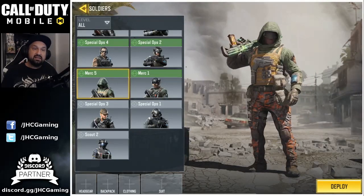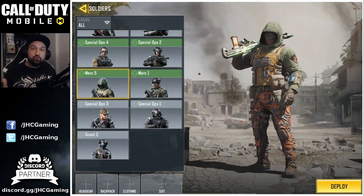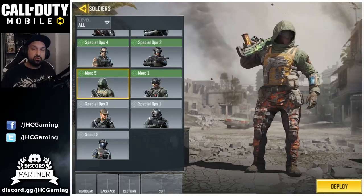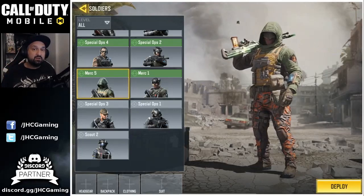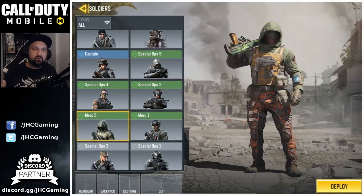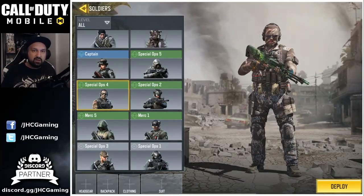The last one is one of my favorites — Merc 5. Merc 5 was also in crates not long ago. I have a crate opening video on my channel. It used to be the rarest skin in the game because it was a legendary reward in pre-season 1, which was cut short, so a lot of guys didn't have a chance to get it. You had to be legendary in ranked multiplayer. But then they brought it back in crates. Green rarity skins are uncommon so they should come back — if you didn't get Spec Ops 4, it'll probably return in crates or as a reward.